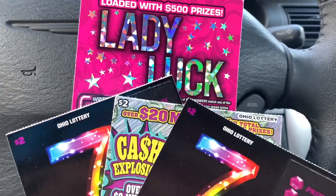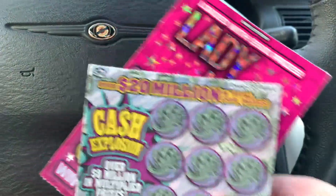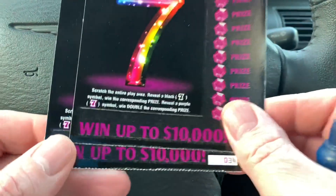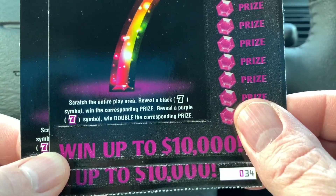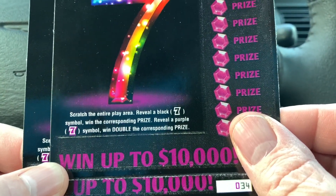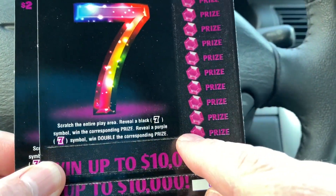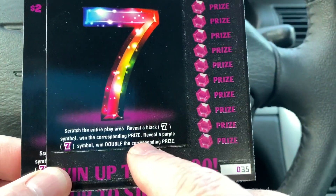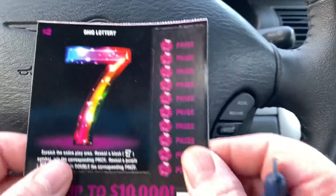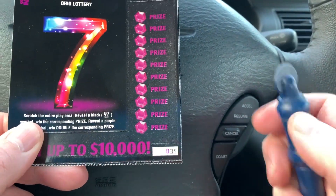All right, let's start off with the Sevens ticket. The particulars: scratch the entire play area, reveal a black seven symbol and win the corresponding prize. Reveal a purple seven symbol and win double the prize — so purple sevens are good. We got tickets 35, 34, and 35. Let's start off with 35.